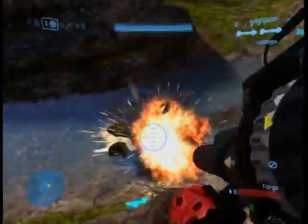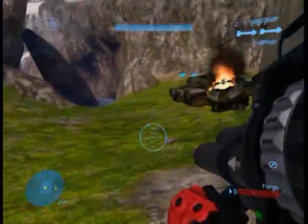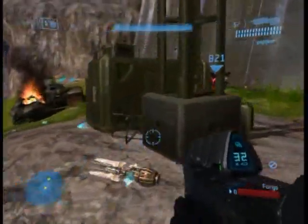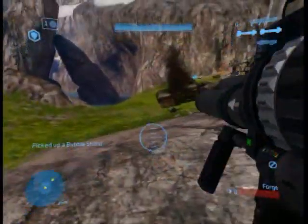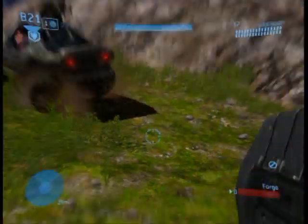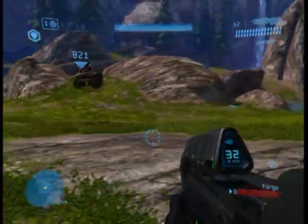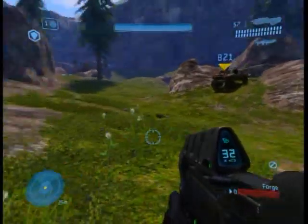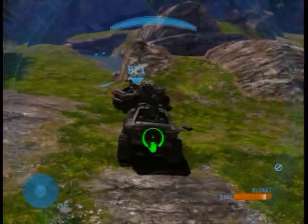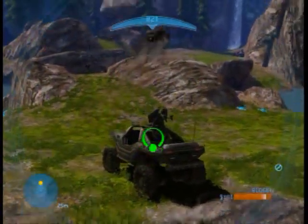First of all, I'm gonna escape. Now, when the first one respawns, get in. If we do this right, I will fly away. I'm gonna go up this rock, and I'm gonna fly.